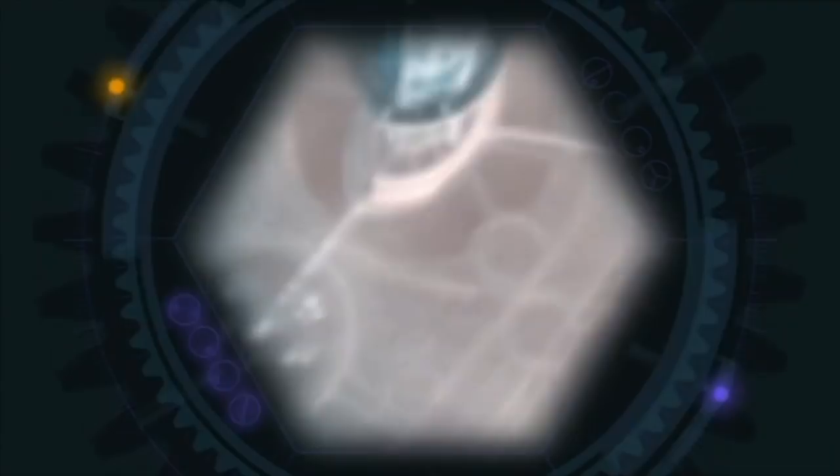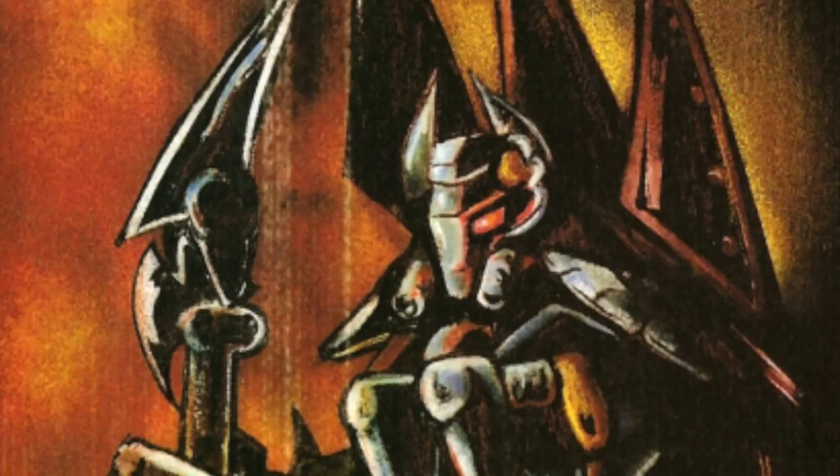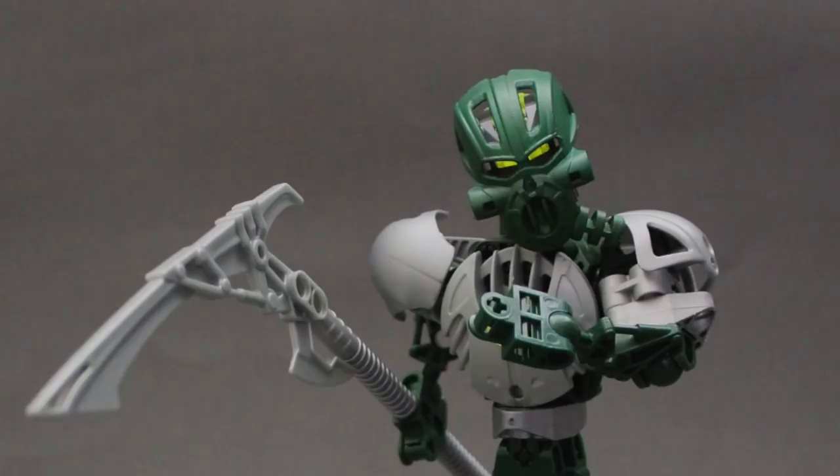Honorably, Likan let the enemies go, with the promise that they never return to Metru Nui, and that they take the treacherous Nidiki with them. Following these events, the Shadowed One inducted a reluctant Nidiki into his ranks, partnering him with the brutish and unintelligent Dark Hunter Krekka to keep him in line, knowing his penchant for betrayal. And as time passed, Nidiki grew weary of his membership in the Dark Hunter ranks, seeking any way out he could find.